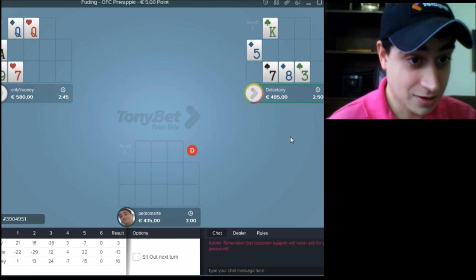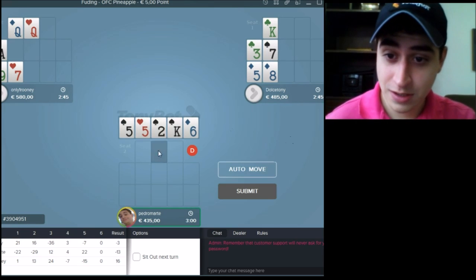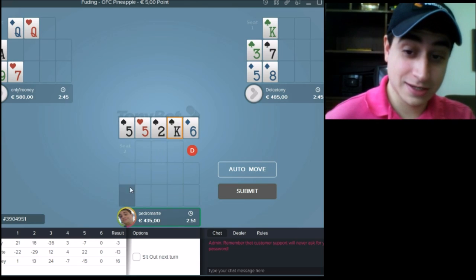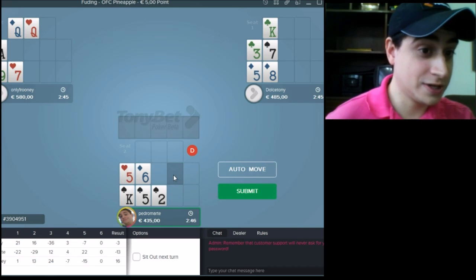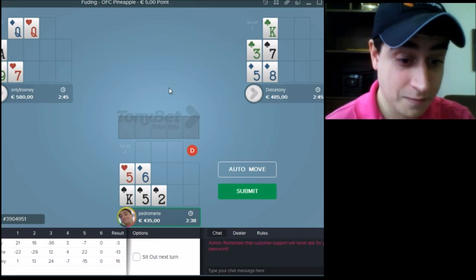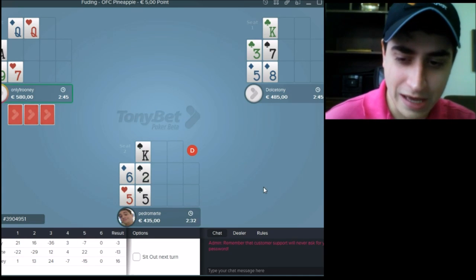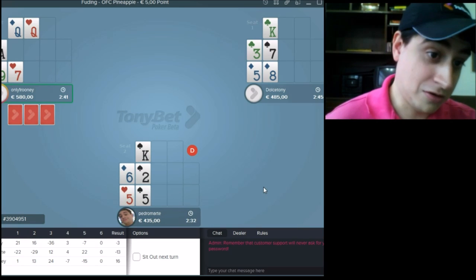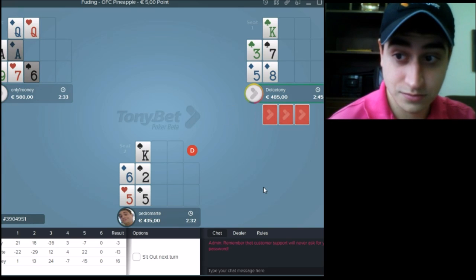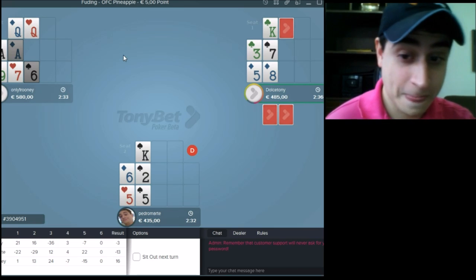Of course the Fantasyland is considered the same hand, so it can take a while. Here, what are we gonna do? There are some ways to set this hand — some players like to make the flush and maybe two pair or straight in the middle. Since we have lots of spades alive, I'm going to try to make Fantasyland: 5s on bottom, make two pair or maybe a boat, two pair in the middle, and Kings up. Rooney already has his hand ready for Fantasyland with Ace in middle and Queens on top. Let's see what's gonna happen.